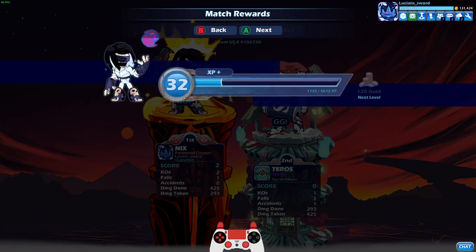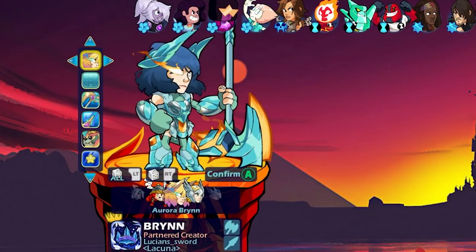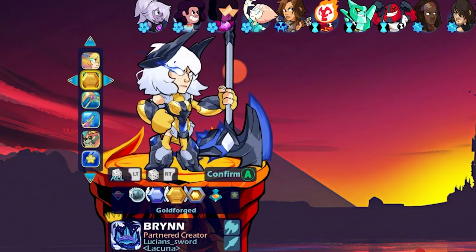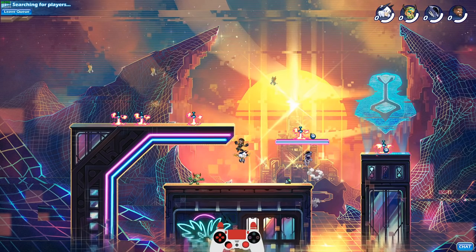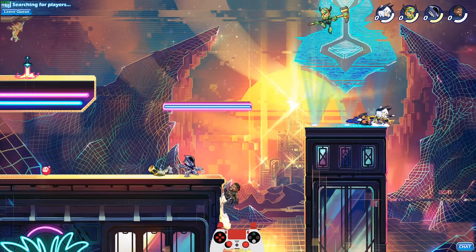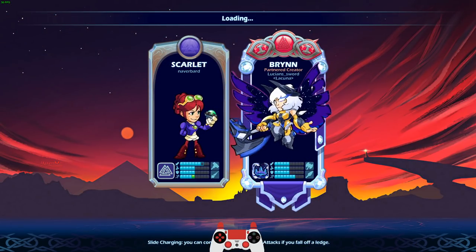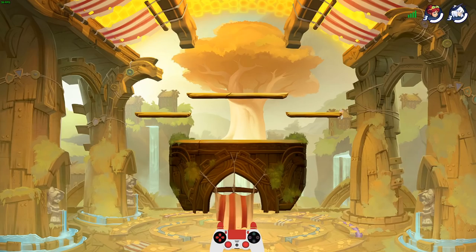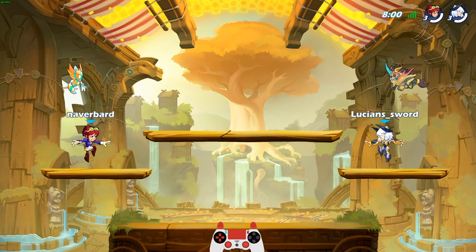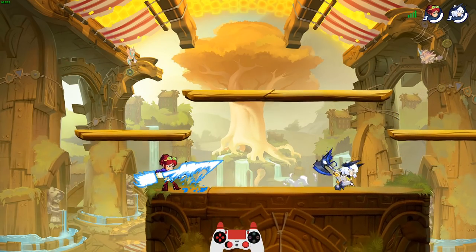Last but not least, the final epic skin — Aurora Brynn. This is literally my favorite epic skin just because it's on Brynn. We're gonna go Gold Forged Aurora Brynn. So far I've been able to win with every single epic skin, so I have a lot of pressure now. When they made an epic skin for Brynn I was happy, but I also felt bad because Brynn already has a Metadev. Now she has an epic skin and a Metadev — BMG must really love Brynn.